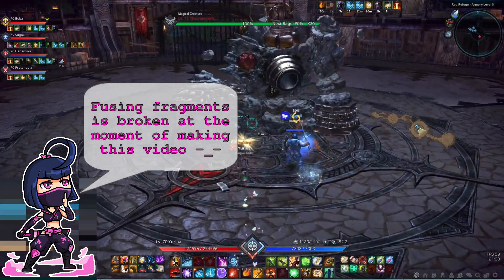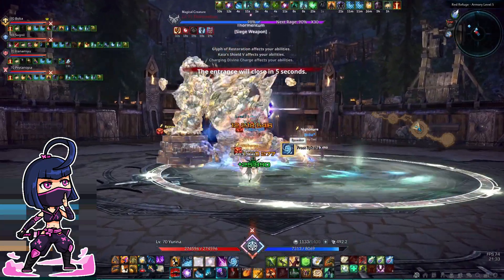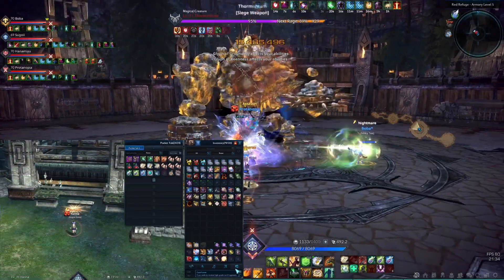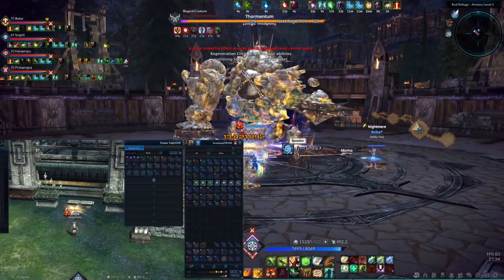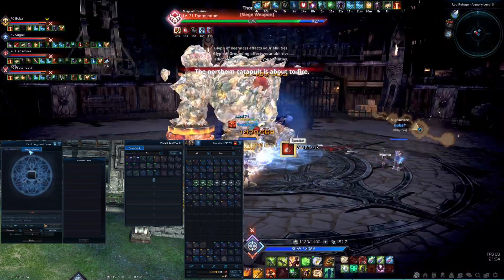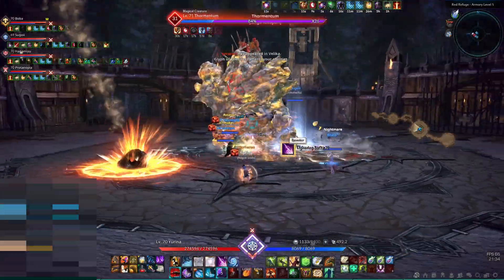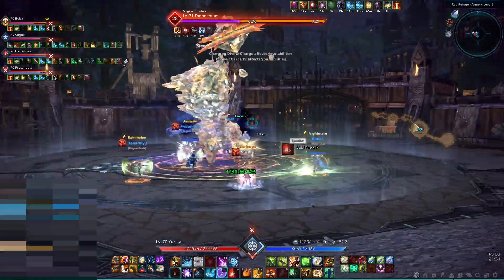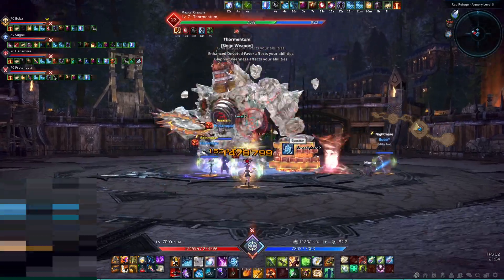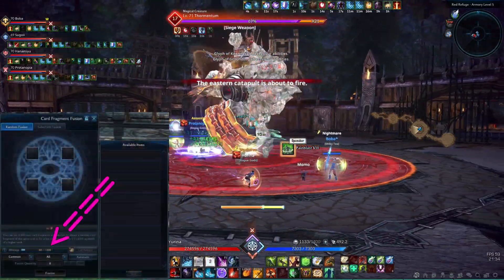The devs also added the possibility to fuse card fragments together. This means that you can now use fragments from cards that you already have completed and fuse them to get some other fragments instead. There are two ways to fuse them: you can either fuse four fragments of different cards but with the same rarity grade, or you can fuse 20 fragments of the same card. Rare cards cannot be fused and event card fragments cannot be obtained in this way. When fusing four different ones together you will get one or more fragments of at least the same grade as the ones you used. If this fusion fails then you will only get some mileage points instead of fragments.